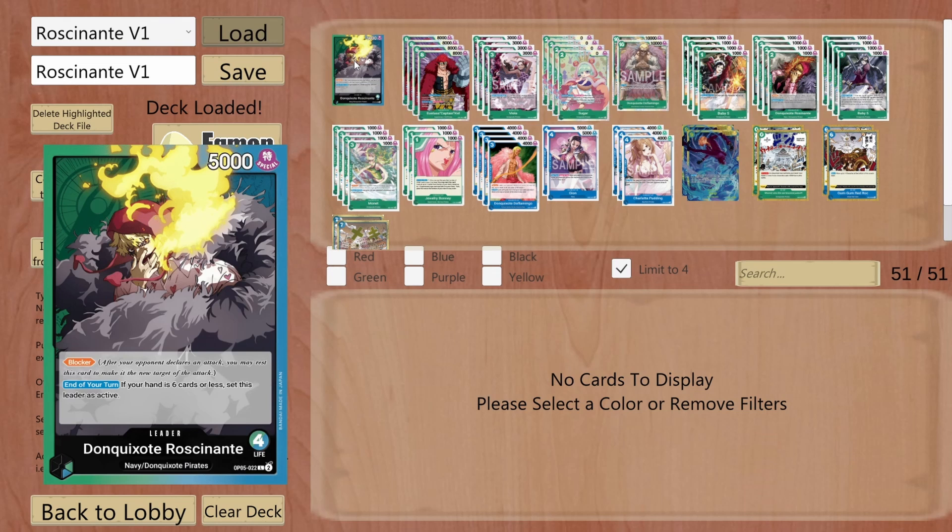This leader has a base power of 5000, it is multicolored in green and blue, and his effect consists in the following. First of all, this leader is also a blocker, and the second effect is if my hand has 6 cards or less, I can set this leader as active. Therefore, it can attack, and it can go back as active to become a blocker. Now, let's explore the deck a bit further.